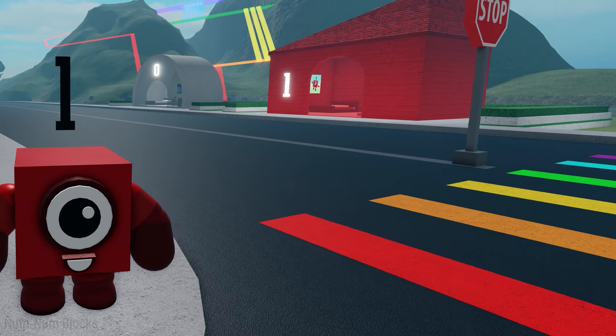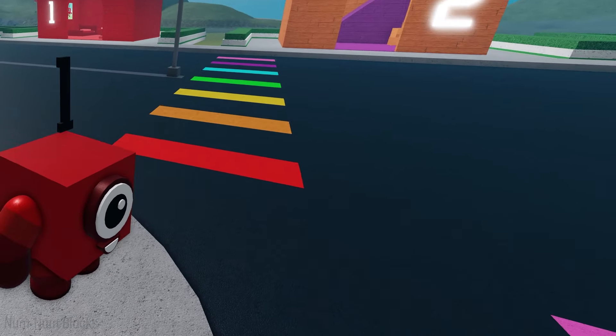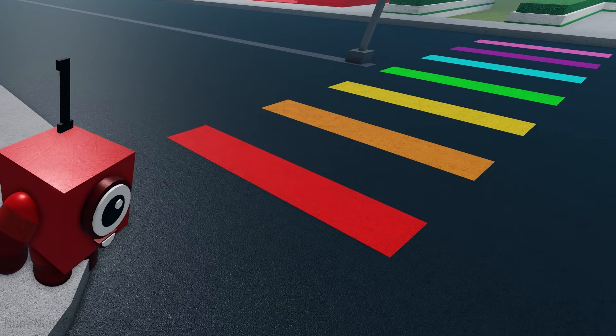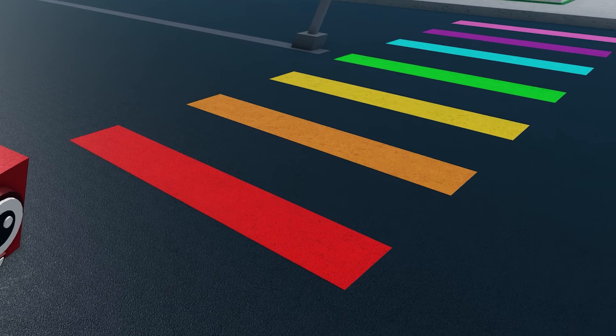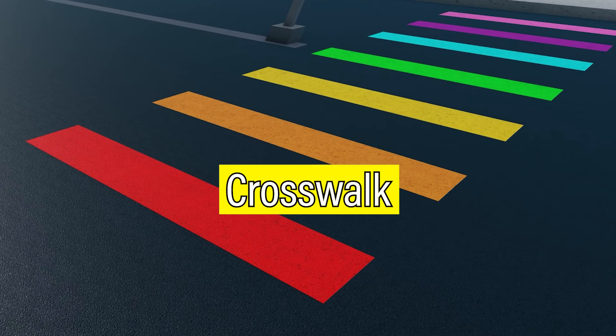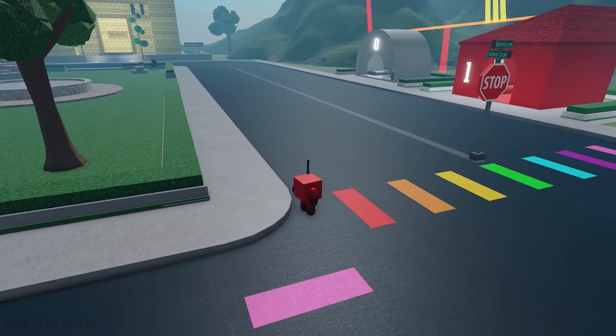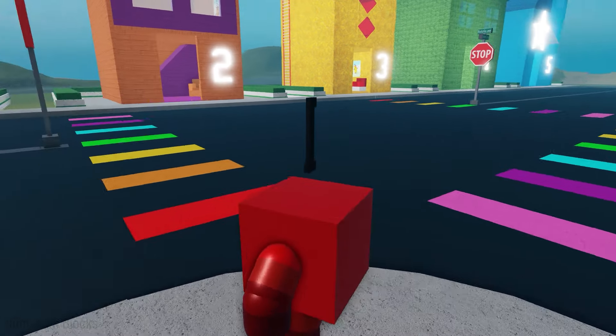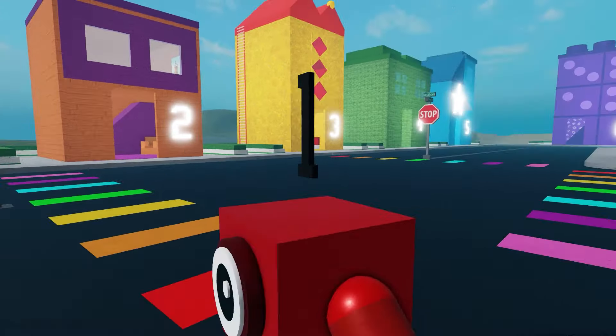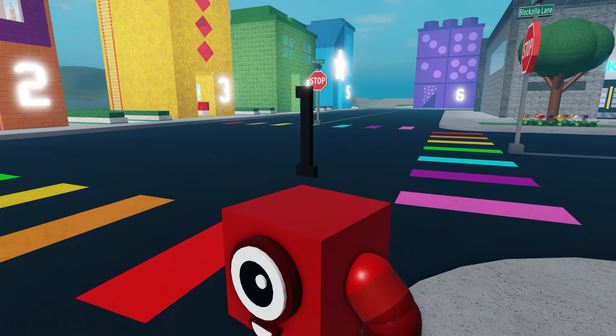That sounds like fun, One. But to get to One's house, we need to cross the street safely. Do you see those rainbow lines on the street? That's called a crosswalk. It's where we can walk across. Remember, before we cross, always look left, then right, then left again. Make sure there are no cars or buses coming.